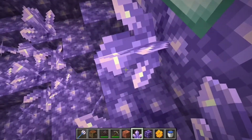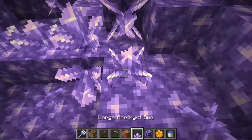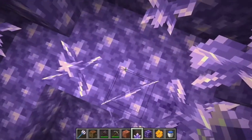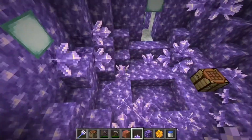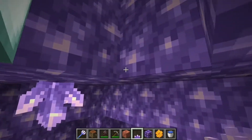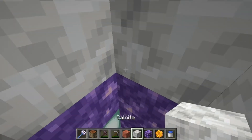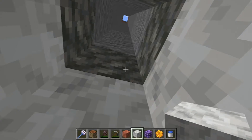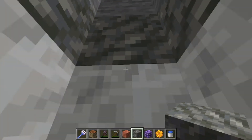Budding amethyst - the texture is a little different. It is surrounded by a block of calcite - it's a new block. It's a layer, and it's a tough block. Such a tough block.